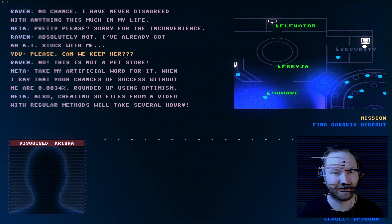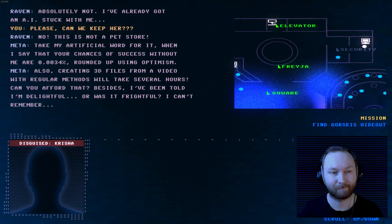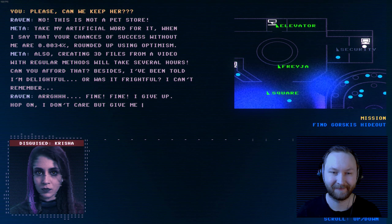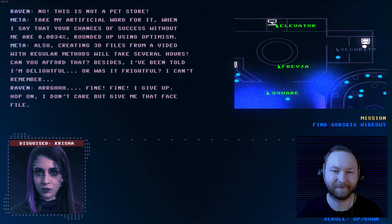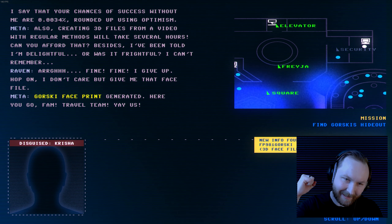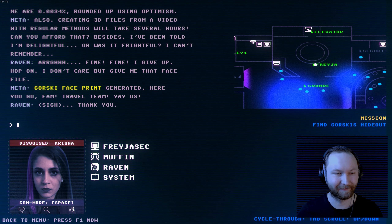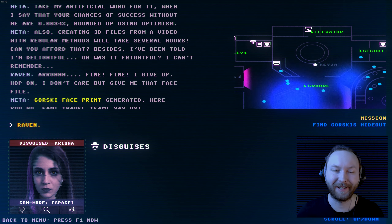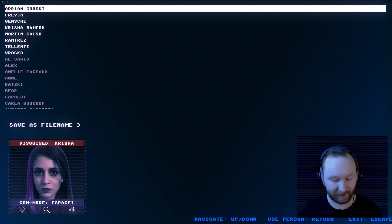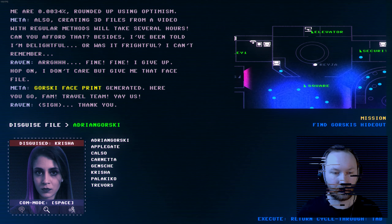Did somebody say 3D recreation? It's Mater — the AI — offering to create the 3D file if allowed to accompany Raven forever. Raven refuses. Mater insists: chances of success without her are 0.0034%. Also creating a 3D file from video with regular methods takes hours. Fine — hop on, just give me the face file. Gorski face print generated. Creating the Adrian Gorski disguise and loading it. Elevator — let me in!